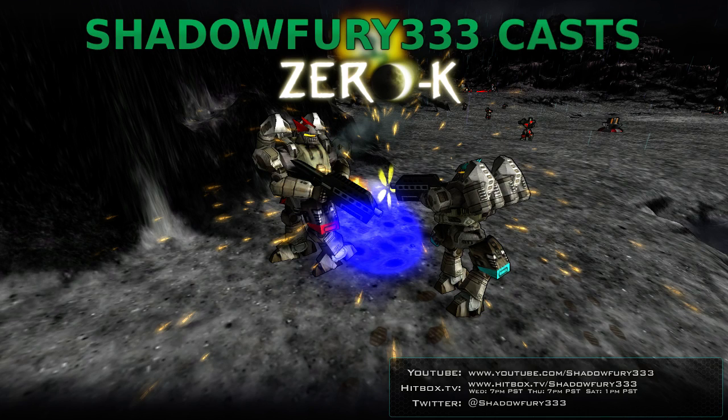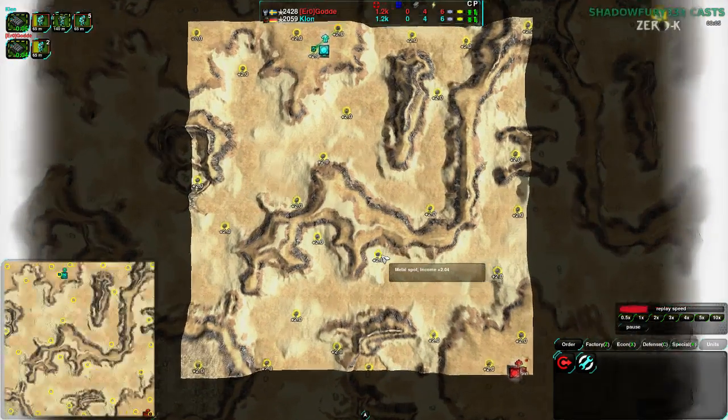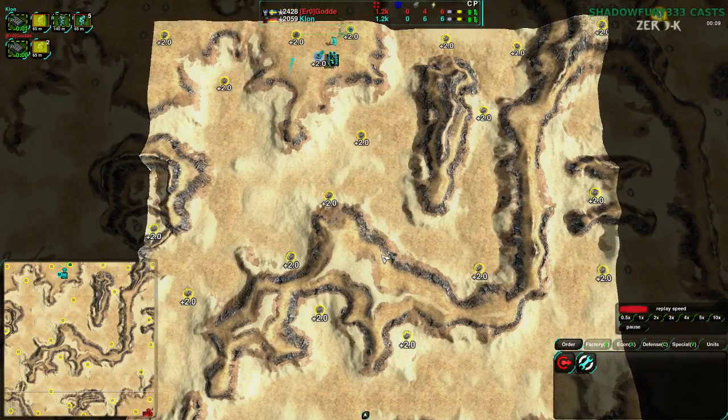Anyway, that aside, everything should be set up, so let's begin. Battle for Planet 17 is an asymmetric map, one of the few really popular asymmetric maps, Archer's Valley being the other notable one.